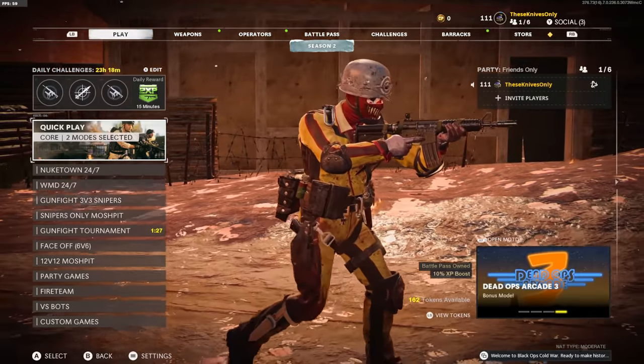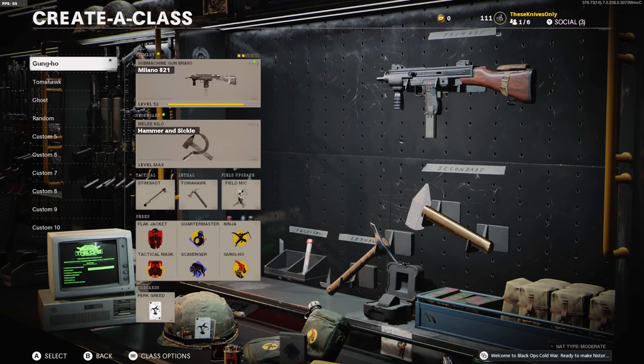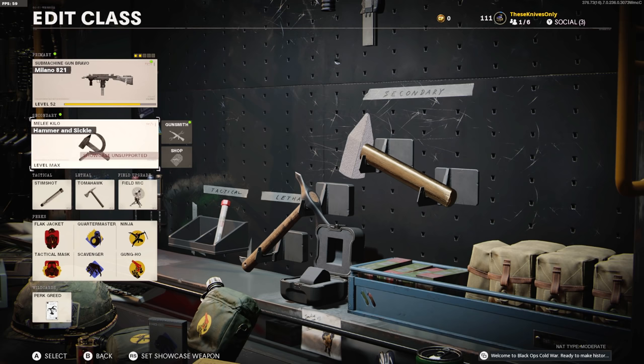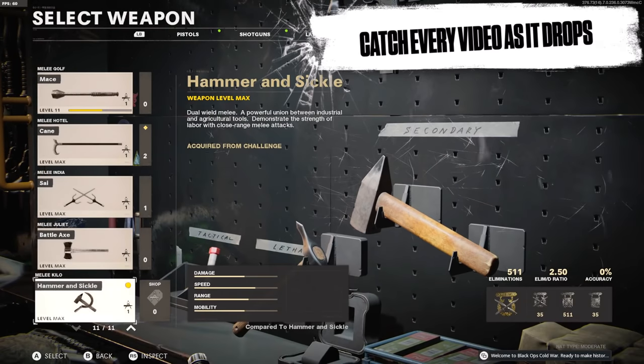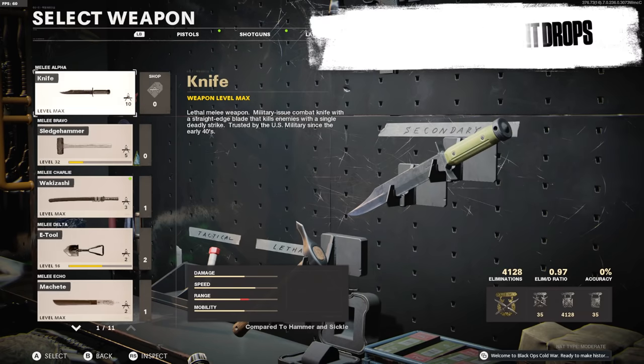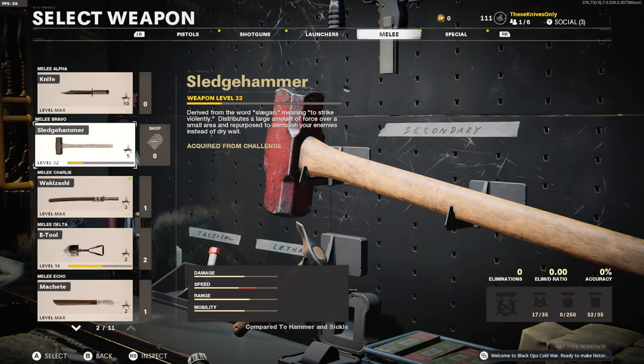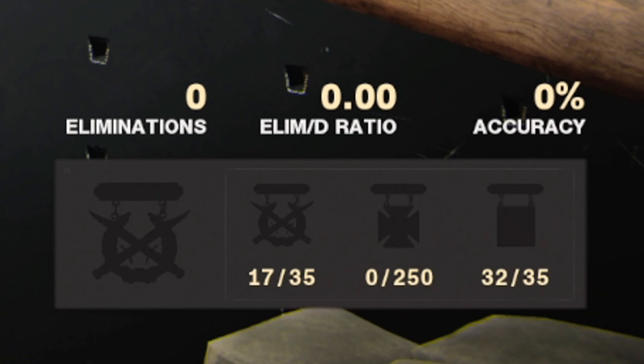Welcome back to another video on the channel. The last diamond melee weapon we unlocked was the diamond hammer and sickle, and a lot of you in the comments said you want to see me tortured — which means using the sledgehammer. So that's what I'm doing today: unlocking the diamond sledgehammer. This is a weapon I've never used in actual Cold War multiplayer — I have zero eliminations with it.